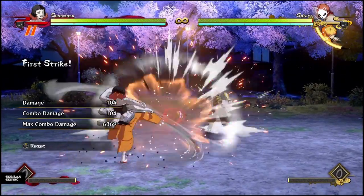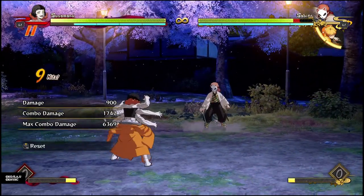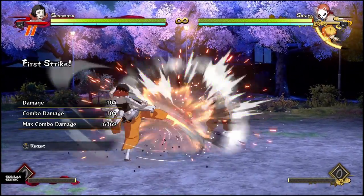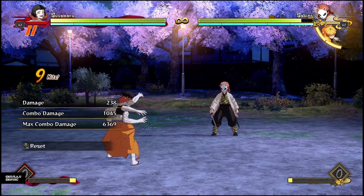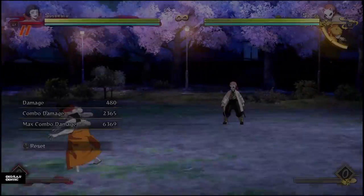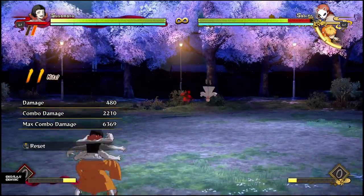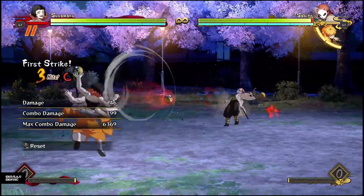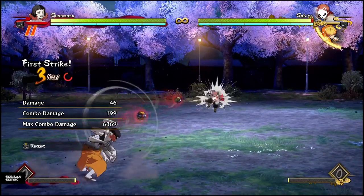The most damage you really get from doing a regular attack string will be doing the up combo into her charged kick, and 1,700 damage is basically the max damage she'll get from her regular attacks - unless you want to do tons of meter for demon skills or going for an ultimate. If you just want to do simple damage, just do her up combo into her charged guard skill. Those are her regular attacks - very unique off the bat.